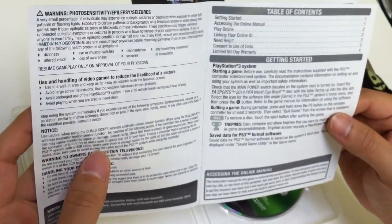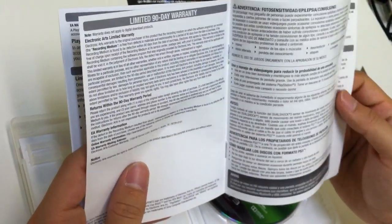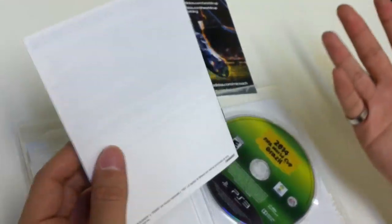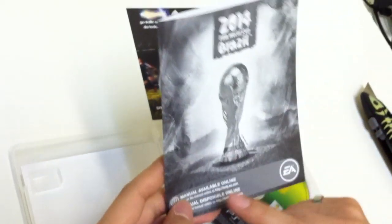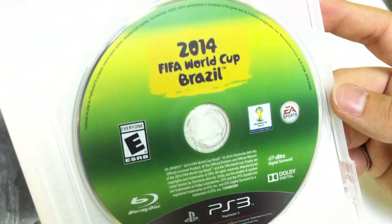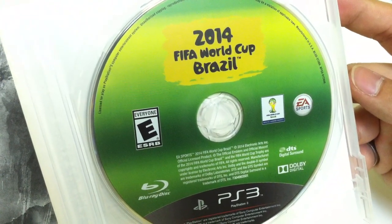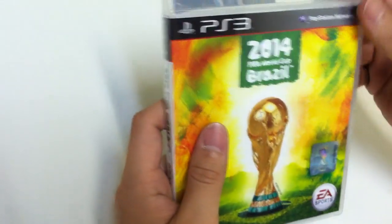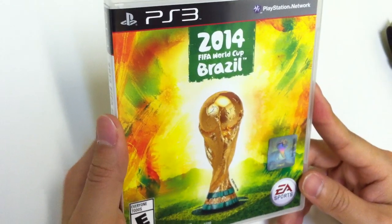Looking inside, it's a simple basic layout: table of contents, getting started, play online, and warranty information. That's pretty much it — it doesn't really give you the controls; that's probably in the online manual. Last but not least, here is the game disc itself. So there you have it, this was the unboxing for 2014 FIFA World Cup Brazil. Thanks for watching.